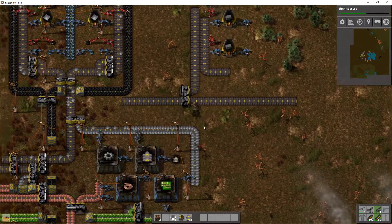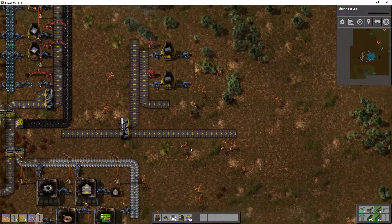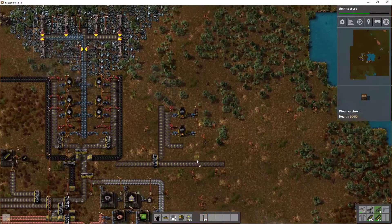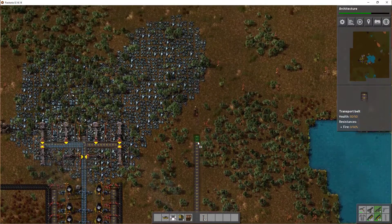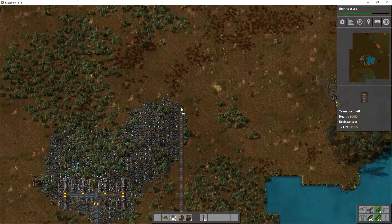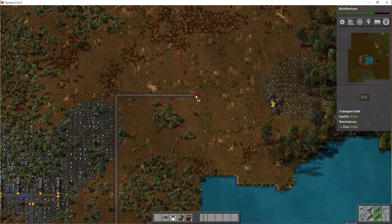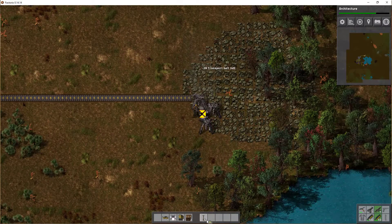Let's build a second splitter. Let's prepare some power lines to this area, grab some more conveyors, because we're going to run a conveyor line this way.